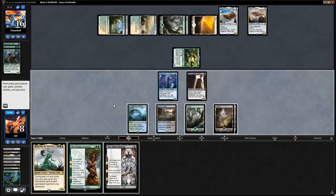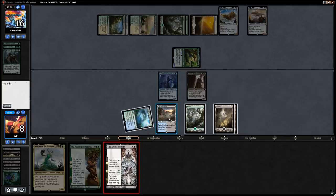There's The Eldest Reborn — we can just play it. Our opponent only has one creature they can sacrifice and can't crew in response. We just have to hope they're out of creatures in hand. We'll attack for three as well.